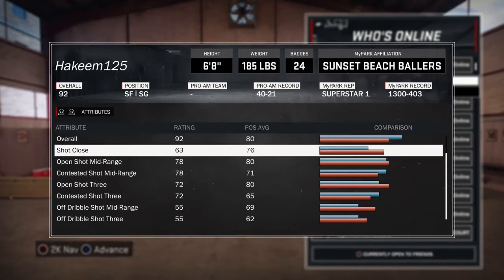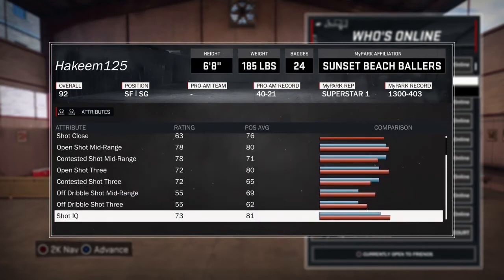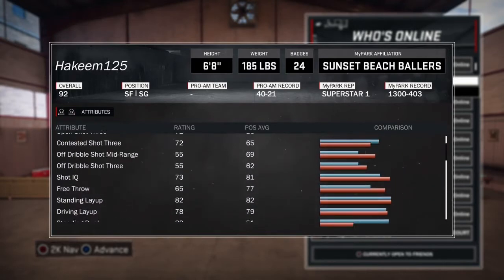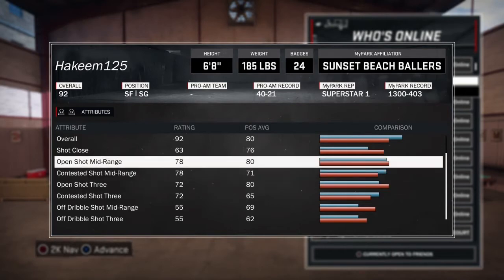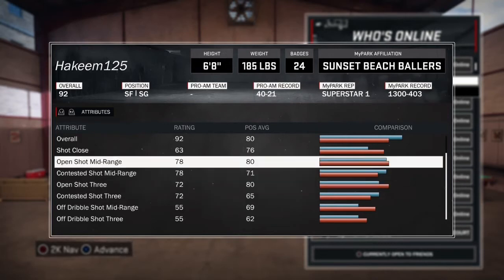The close shot is not maxed out — this build can do everything but it's not all maxed out. My mid-range is maxed out, my three-point is maxed out, but everything else is not really maxed. These are just numbers — you can have a 72 open shot three, but as long as you know your jump shot and when to release your form, you can green light or make your shot every time. I know stretch bigs missing wide open shots with a 94 rating while I have a 72 three and 78 mid-range and always make mine.